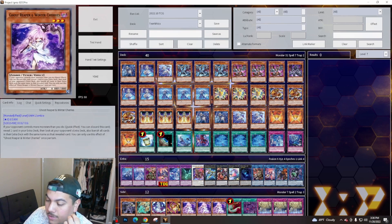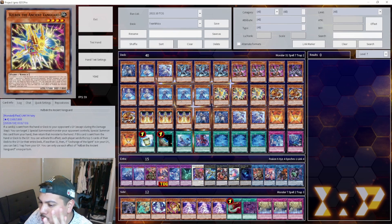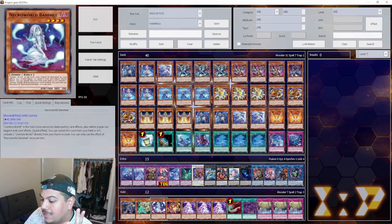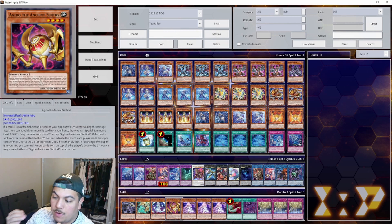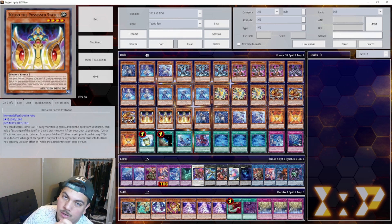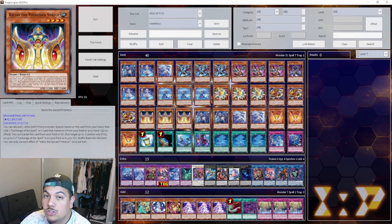Abyss Dweller is something most Tearlaments players try to make as early as possible. Kelbek and Agito share a similar effect: when sent to the graveyard, they mill the top five cards of both players' decks — this is not a quick effect, so it activates immediately when sent to the graveyard. Mudora and Keldo, however, are quick effects — when in the graveyard, you can chain into them to target up to three cards and shuffle them back into the deck. There's also an additional effect involving Exchange of the Spirit, but that's almost never really seen.